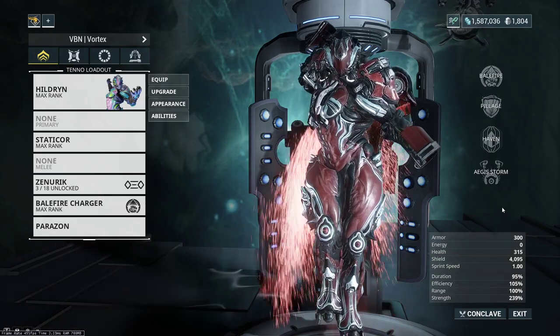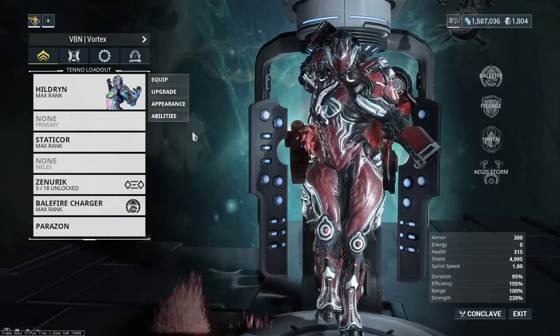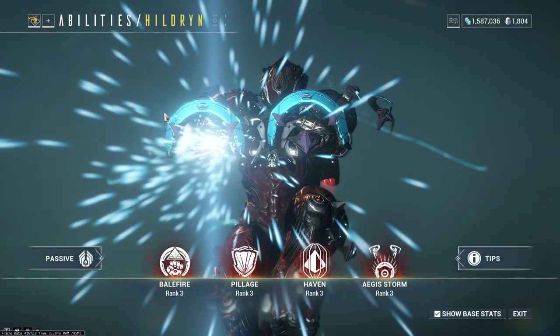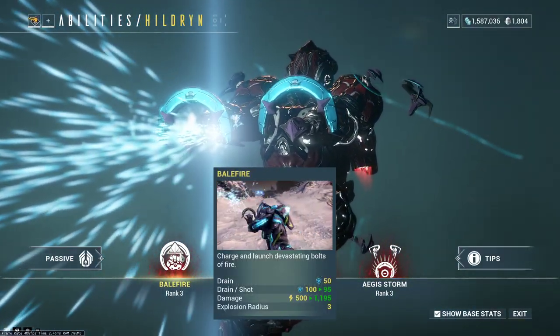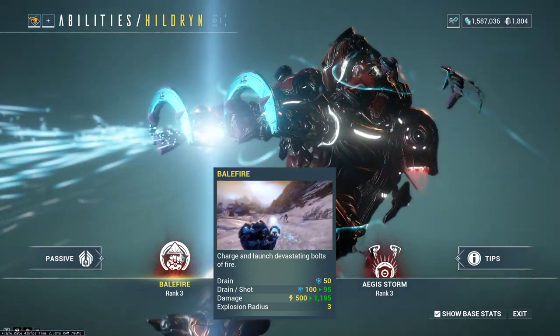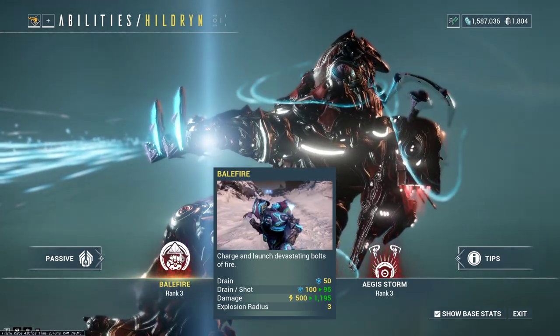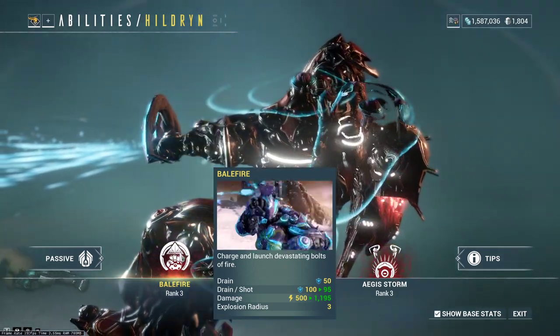Let's go ahead and jump into Balefire - this is her number one ability. If we go and look at the ability section, it's not going to give us a lot of information on Balefire. When we equip Balefire, it's going to cost 50 energy, or shields in Hildren's case. It's also going to cost 100 shields per shot.